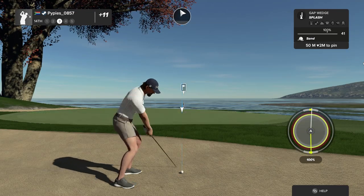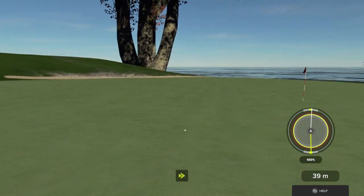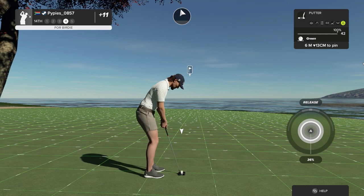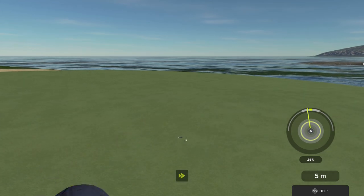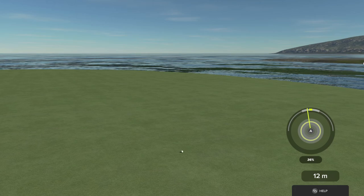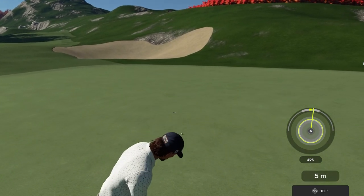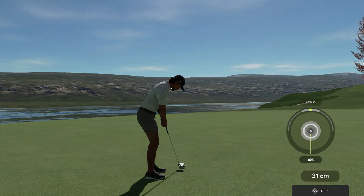I'll club down to a gap wedge just to be safe. I'm afraid it's gonna roll, that's why I club down. Pretty much where I wanted it to be. Left to right, pretty quick — misjudged it and it's rolling, still rolling. Uphill right to left. Up and in — a three on this hole, why not!